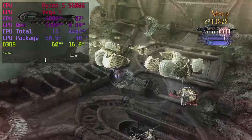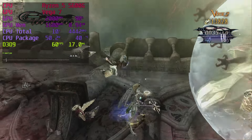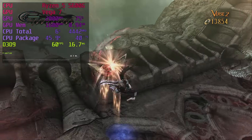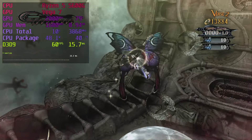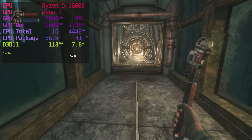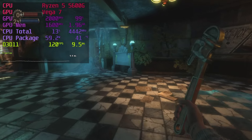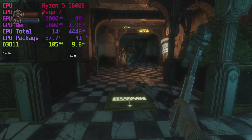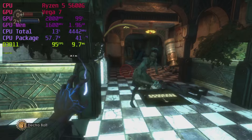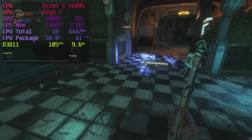Bayonetta is a console port running on DX9. At max settings it runs at 60fps, with 30fps in cutscenes, and it's better suited to controllers, though keyboard and mouse controls aren't as bad as you might think. Bioshock Remastered is the perfect type of game for the 5600G — old enough for the Vega 7 to tear through it, but still modern enough to look really nice. I got between 60 and 90fps at max settings, and it's now on my list of games I want to complete.